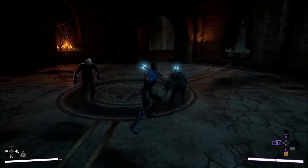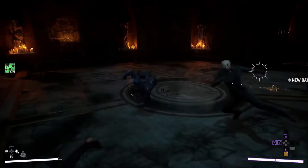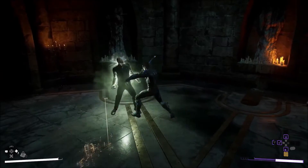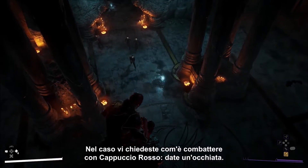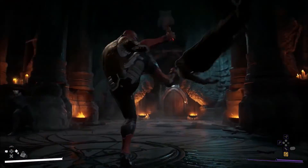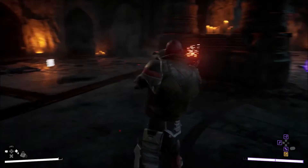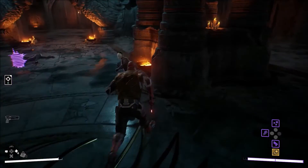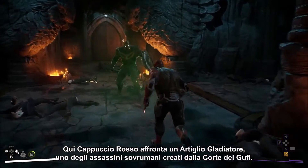Anybody wondering how this fight looks with Red Hood? Check this out. 'Kill the intruders first, then you can think about the reward.' Red Hood takes on a Talon Gladiator here, one of the Court of Owls' engineered superhuman assassins.